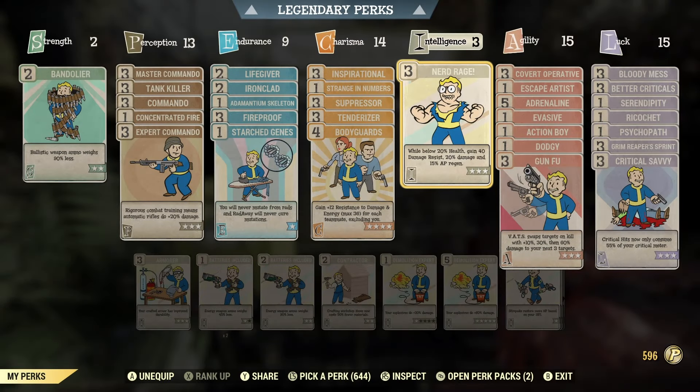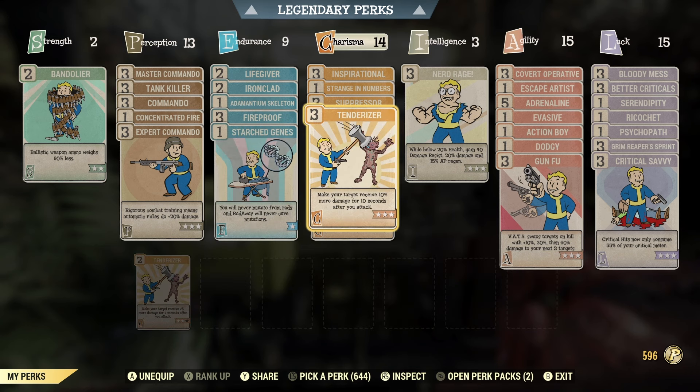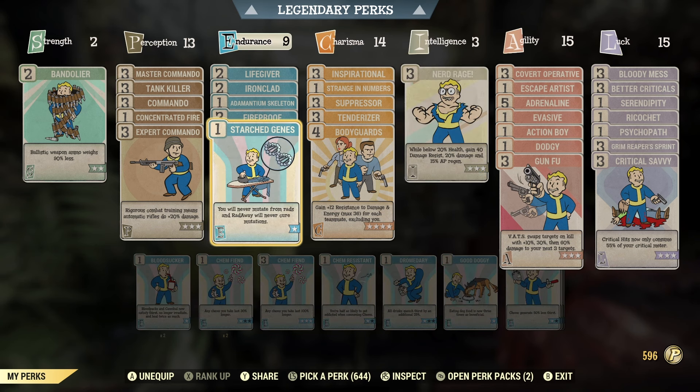Welcome to the new build on the channel. This is the new commando build in the PTS. As you'll see, some changes are different — start chains has moved into endurance from luck. I've tried to make a build that will be good for the raids and in general just running around doing damage. It's focused on doing damage and being a solid bloodied stealth commando.